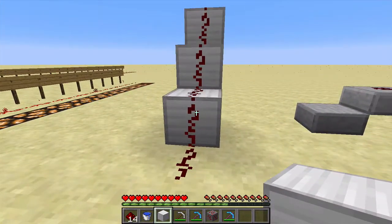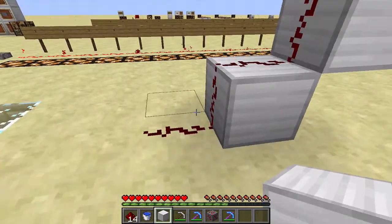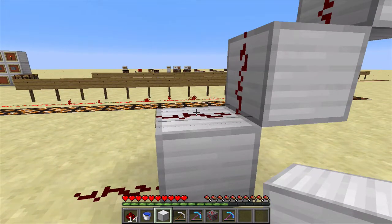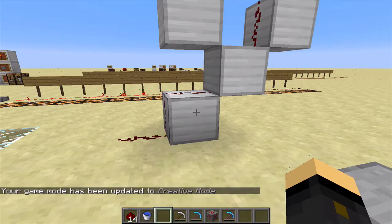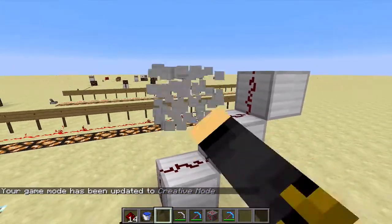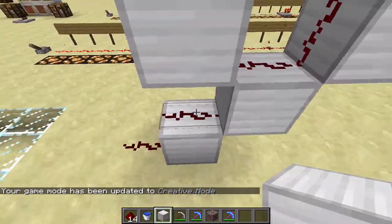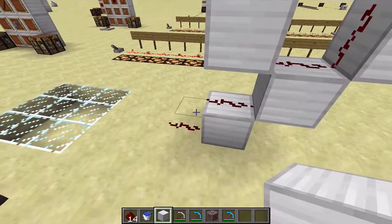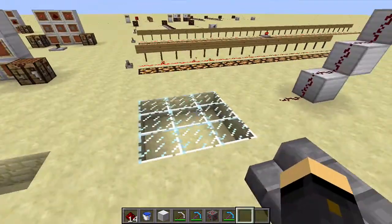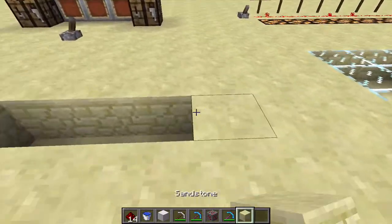If you want to make Redstone go upstairs, it's very simple — you simply place it on top of the stairs and it naturally follows up. However, if I were to place a block like this, you'll see that this is now broken. If we destroy that block, the connection comes back. Essentially, once we do this we're breaking the circuit, so it cannot pass through blocks when there's a block in the way. It can if there isn't. That covers some basic things about how you can place Redstone, including the water breaking it.